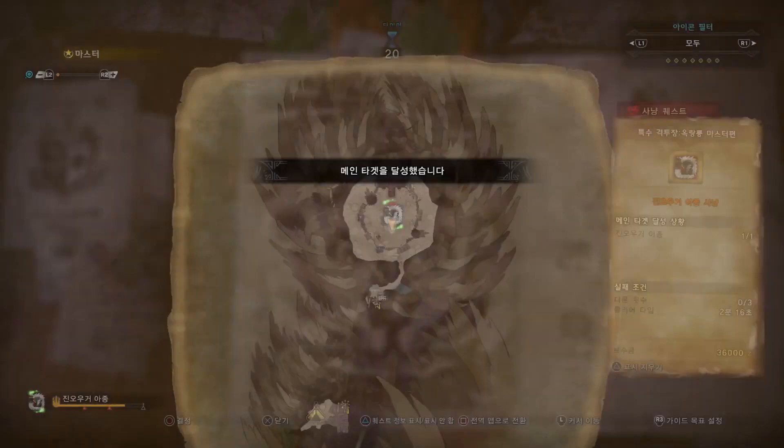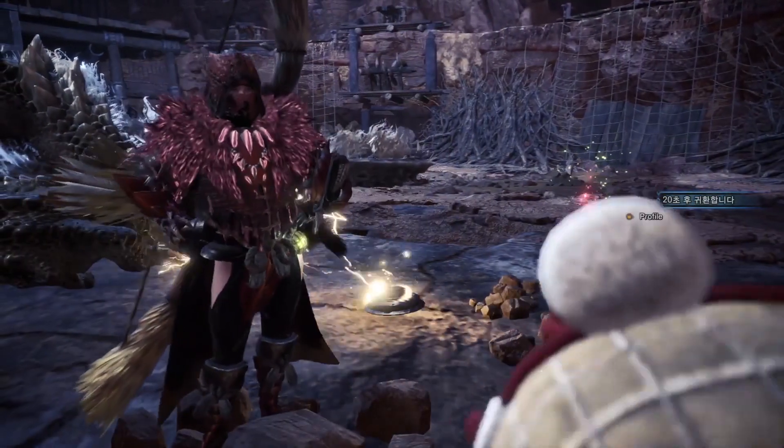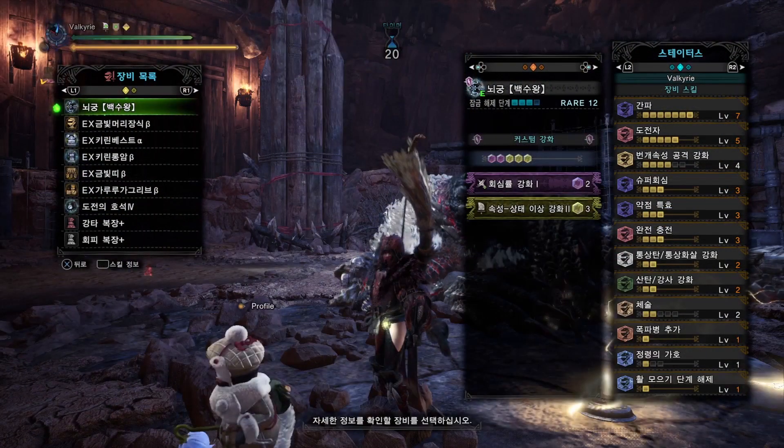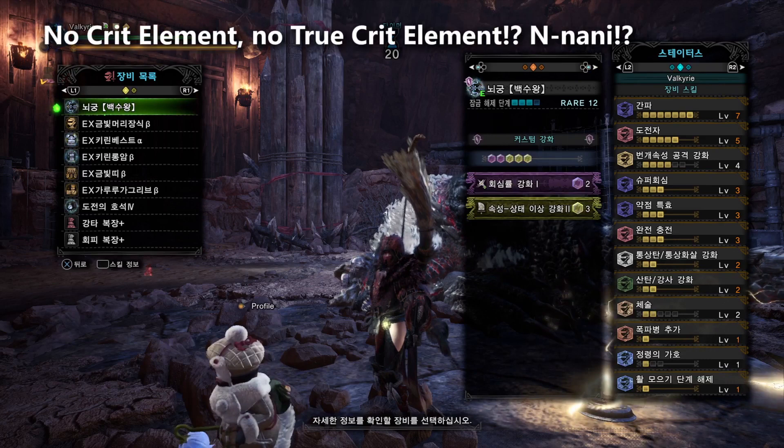Two minutes and 16 seconds — very impressive. Now let's move on to talking about his build. He's wearing the Rajang helmet beta, Kirin jacket alpha, Kirin long arms beta — so Kirin chest and arms — golden obi beta, and the Garuga greaves beta, along with the challenger charm level four. What's interesting about this build is that he did not build true crit element, which is what we'd normally expect for a bow. He's actually gone more toward the physical damage side rather than the true crit element side.